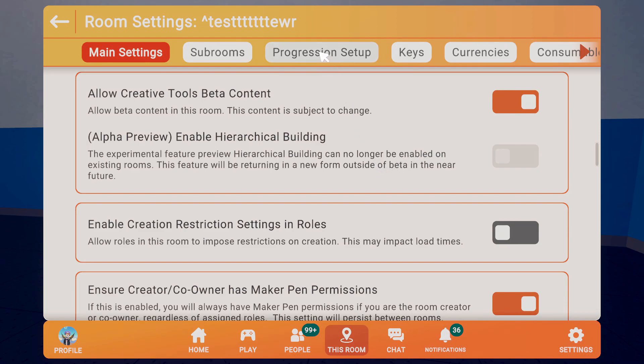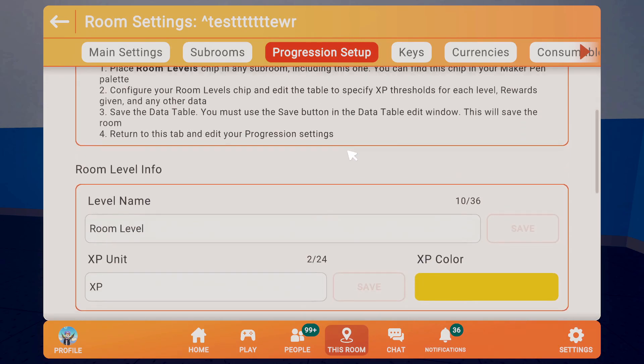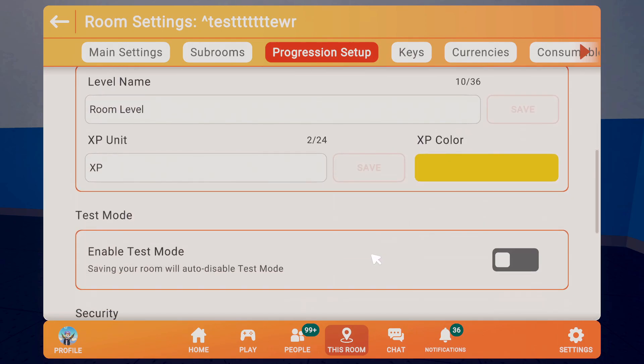Next, go to progression setup, make sure you check off 'enable room progression,' and we'll just leave it as is for now.